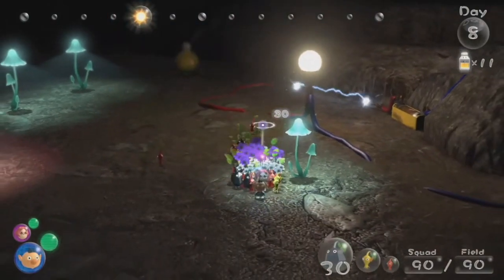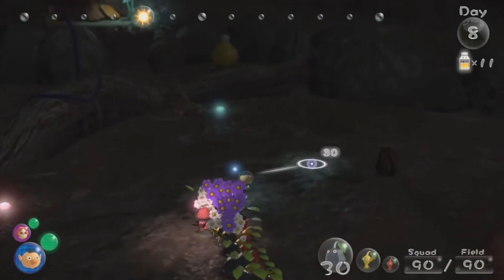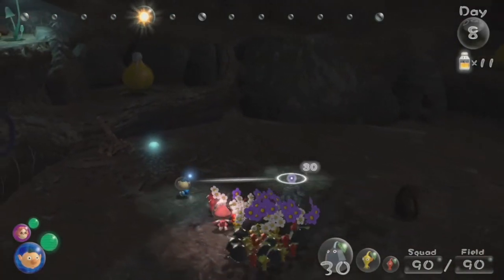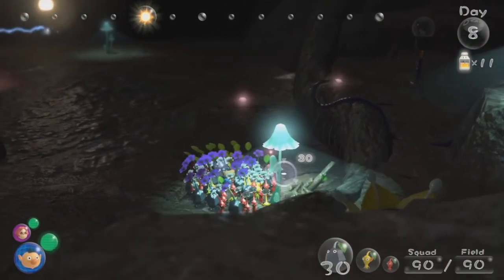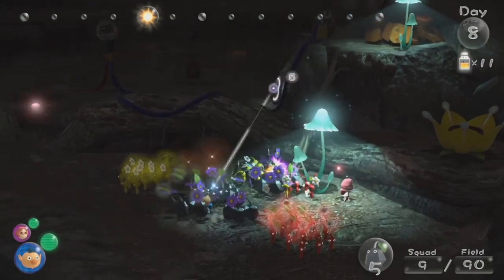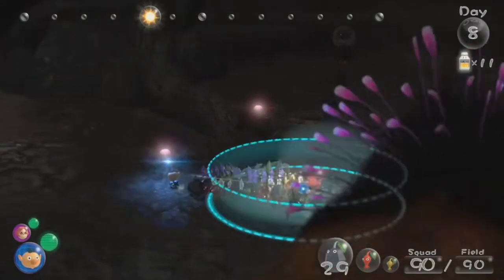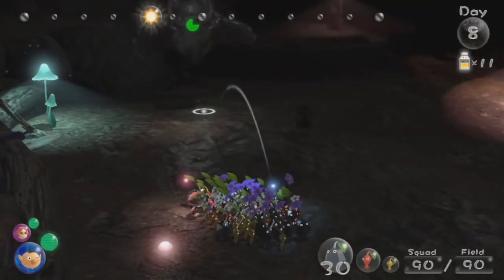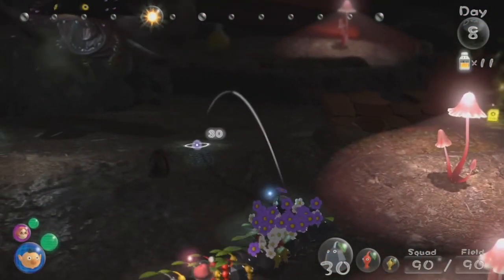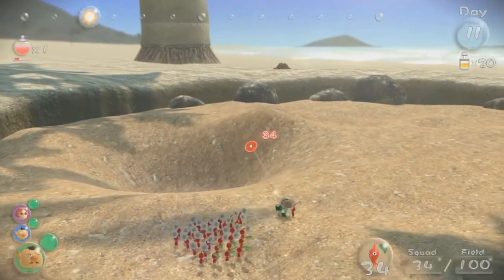If you're scared of creepy crawlies, this is not the boss for you. It may look very scary the first time you see it, but on the actual boss fight it's a wimp. It just goes on its wheels, and as soon as you hit it with Purple Pikmin it crouches down and you can basically instantly hit it. It then curls into a ball and tries to fling your Pikmin away. Its main damaging effect is rolling over your Pikmin.